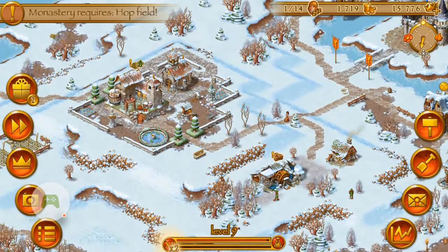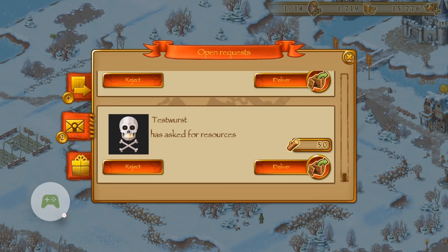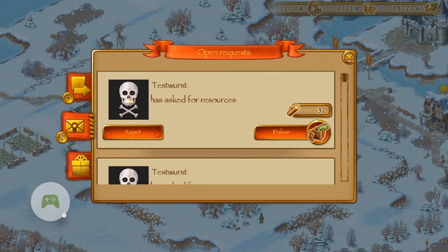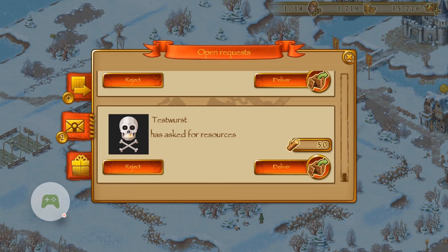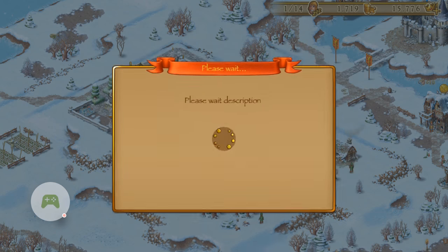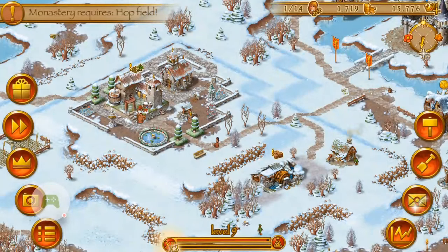Here we are. As you can see there is now this little 2 icon on the gift. That means that there are 2 requests for me, and you can see that the test force guy is requesting some resources. Let's deliver the resources to him — 50 and 30 — deliver, and we are done.